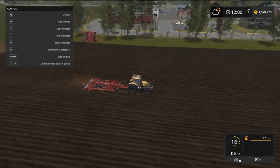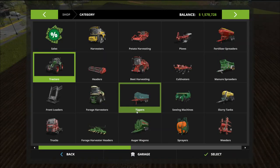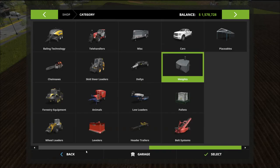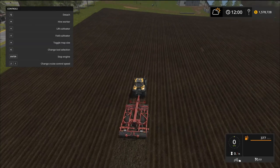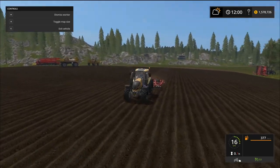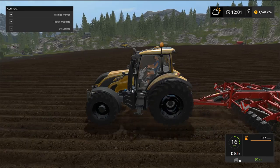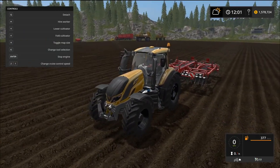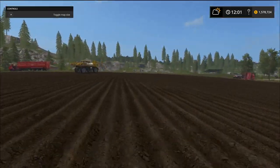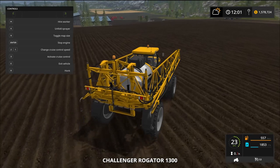It would have been nice to put a weight on the front, but this tractor doesn't come with front weights — confirmed in the shop, no front weights available. The tractor works great though. I'm going to try hiring a worker — no problem at all. She's getting it done with ease. Let's stop here and head over to the sprayer.